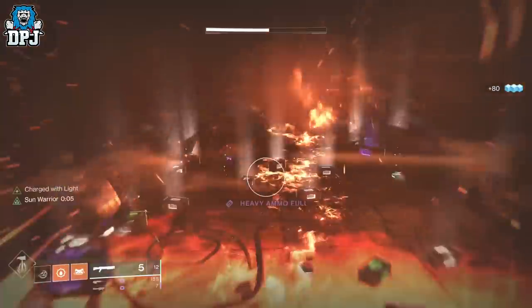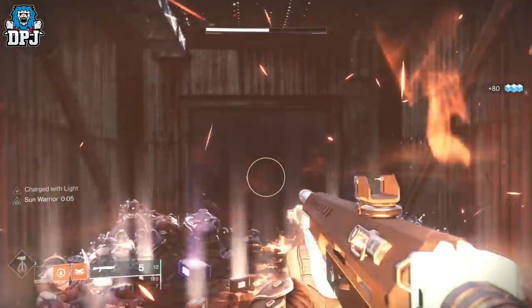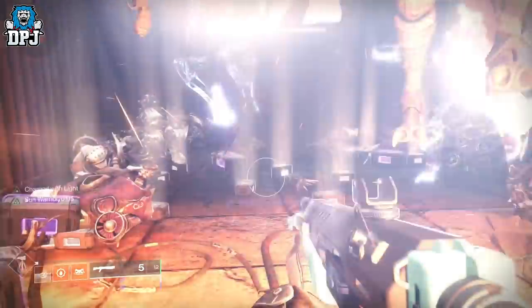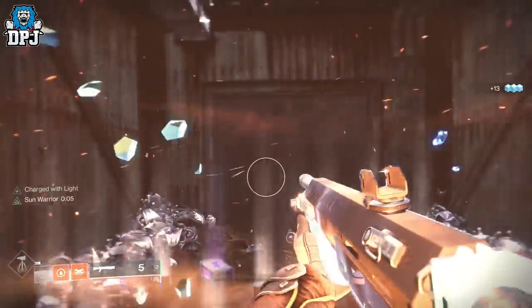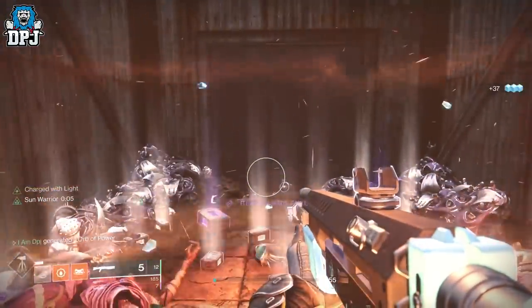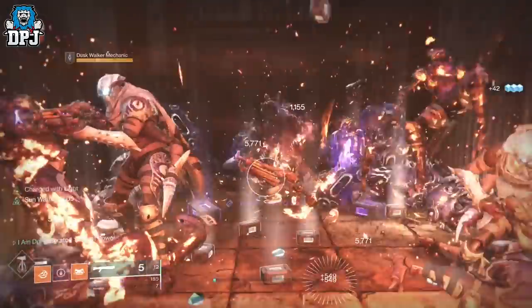Earn XP and earn those primes for literal minimal effort. Sometimes the adds can move you off your sun spot when they spawn, so if you have a pal who wants to do this with you and get those gains, get him to jump on his sparrow and block you in and you are good to go.